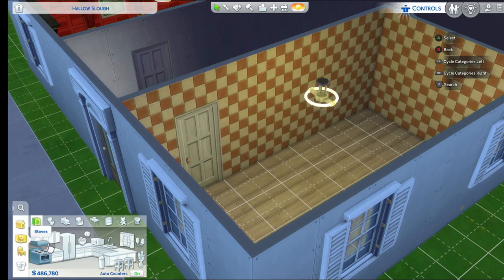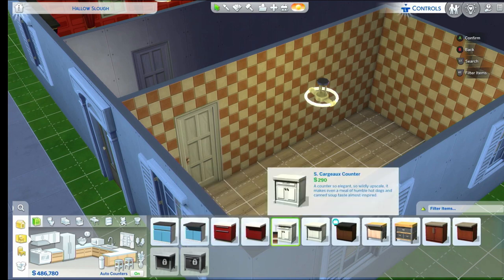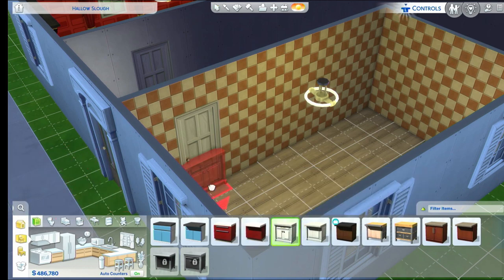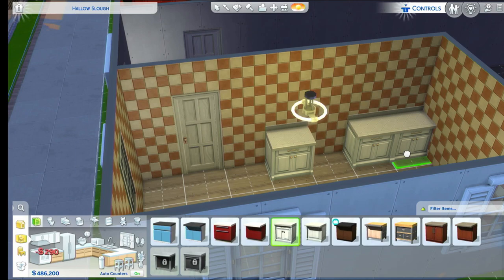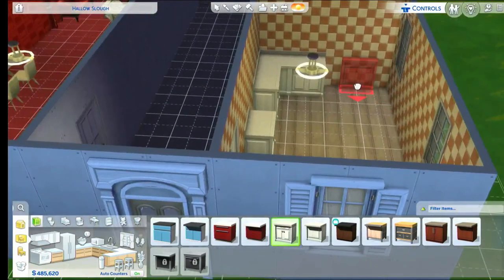Then we need to pick our counter first — what counter do you want? That one — yeah that one. That'll be our counters. We want space for a fridge — yeah, we want space for the fridge. Then we want space for an oven.